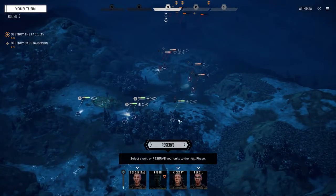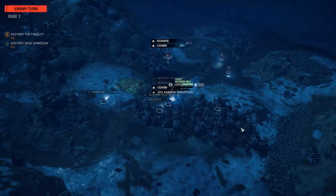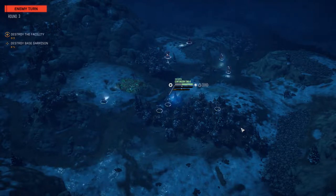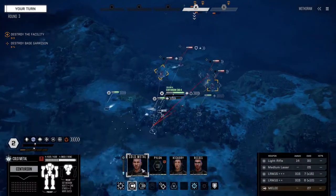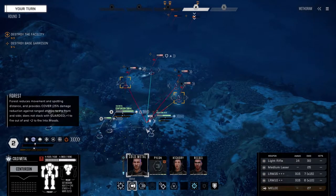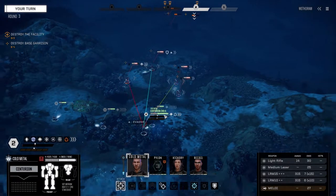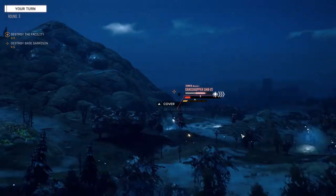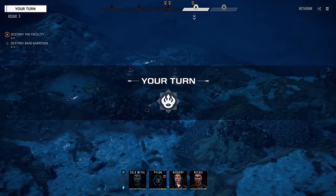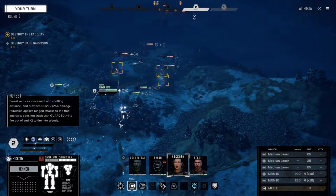We're out of range of their heavy mechs so we're going to reserve - I want to see what he does. If he can get in closer we can get better shots. Oh, he's going to jump - okay, that's good for us. It's the same hit chance really no matter where I go, so I'm going to move back and back up Pylon. I know the lower chances to hit, but this guy is the one I'm most afraid of. If he gets in close it could spell doom for one mech in one turn, so we can't let that happen.